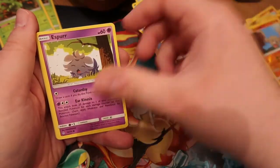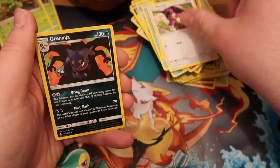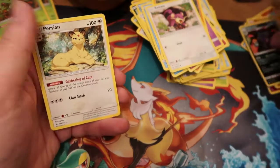Clefairy, Togepi, Espeon, Squirtle, Rhyhorn, Raticate, Greninja — reverse holo — and an Incineroar.